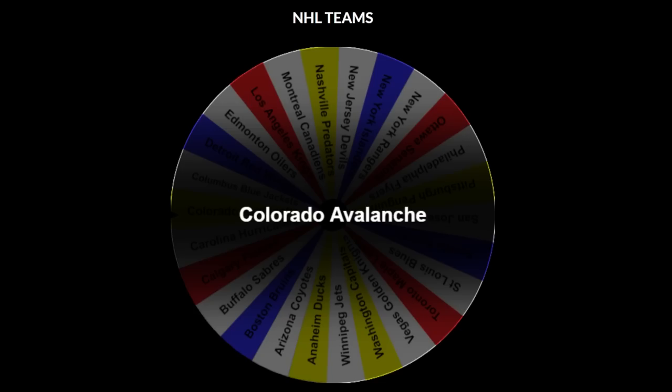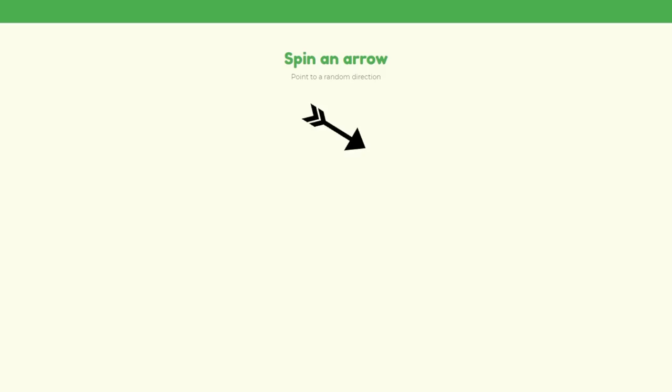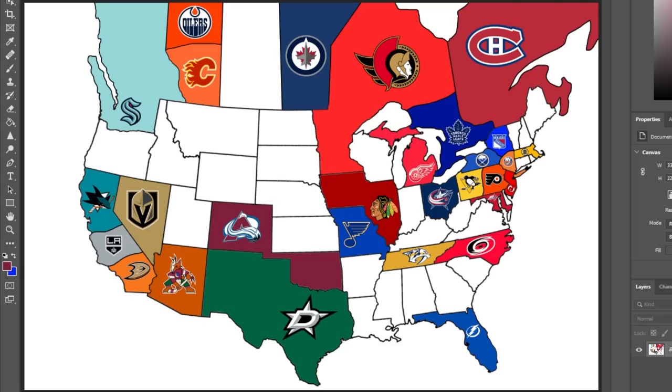Heading back to the Central Division, the Colorado Avalanche are up next and they're heading southeast, but that's not leading them into a matchup — they're just claiming a free state.